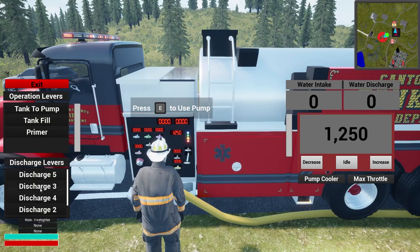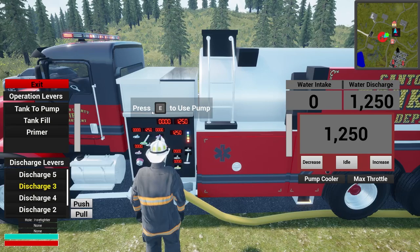Pump panel — discharge three. Pull him. Nice, we got 1,250 coming out. It really kind of confuses me; let's decrease this and it should lower our discharge — yes, it's lowering. So the question is what's coming in from the other side. We could go tank to pump — let's see tank fill. He's got 1,070 coming in. That's odd; I'm not sure how this works out. Let's pull this guy all the way — we should have water on this guy.